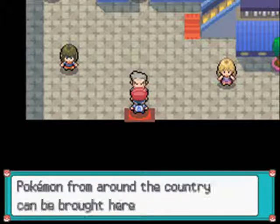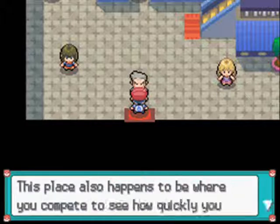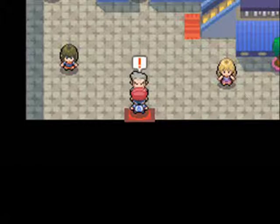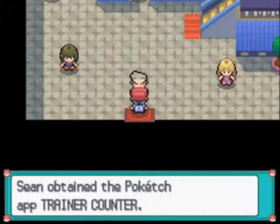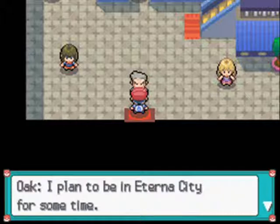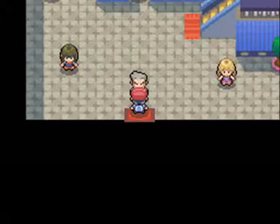Professor Oak says: 'Sean, this is it - this is Pal Park. Pokemon from around the country can be brought here - in other words, Pokemon from places like Kanto and Hoenn. This place also happens to be where you compete to see how quickly you can catch those Pokemon. It's good to see you've come to join us for a visit. Let us make a gift of this Trainer Counter App for your Poketch.'